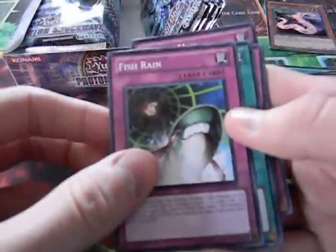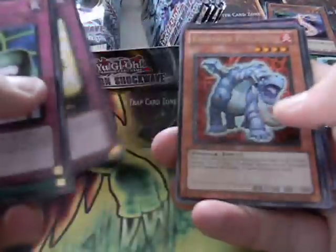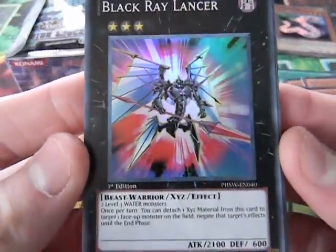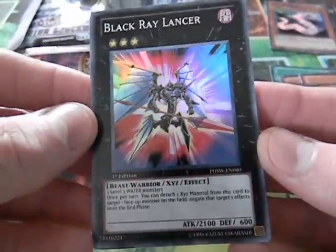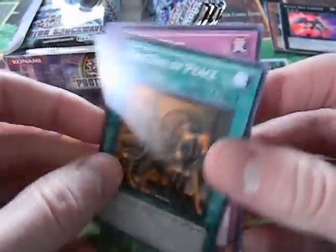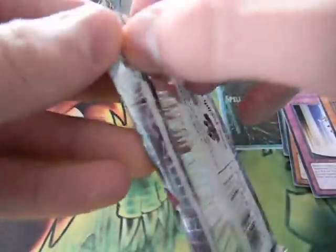Next pack: Fish Rain — I love these fish cards, they're always funny. Space Cyclone, Damaged Diet, Luminize, and an Evil Soar Volcano. And a super rare Black Ray Lancer — the art is pretty cool, but I think you can only use it with a Water deck. Not a bad card anyway. One Day of Peace — a very good card that recently came out. Although they're giving way too much support to these stall decks. Countdown decks have way too much support, in my opinion.